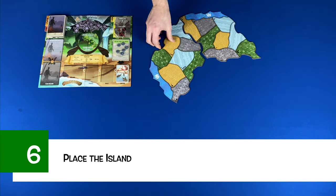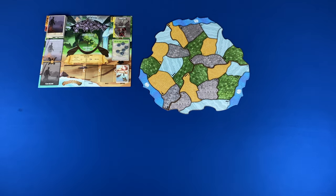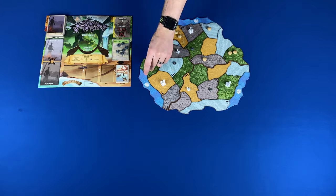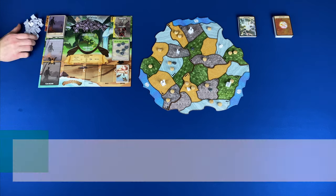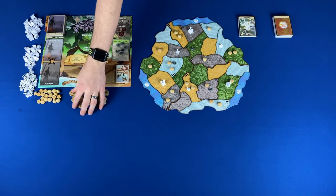Step six: place the island. Randomly pick one island board per player and arrange them in the center of the play area. Step seven: populate the island. Place invaders, Daehan, and blight from the box as indicated by each region. Step eight: create supply. Shuffle and place the major and minor power cards, then place cities, towns, explorers, Daehan, and energy next to the play area.